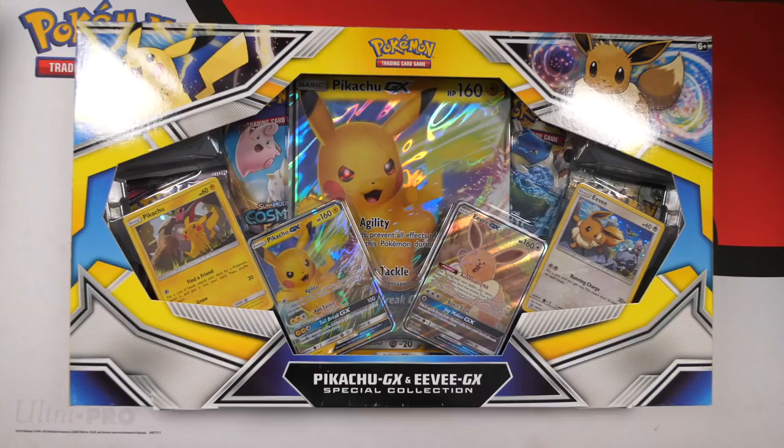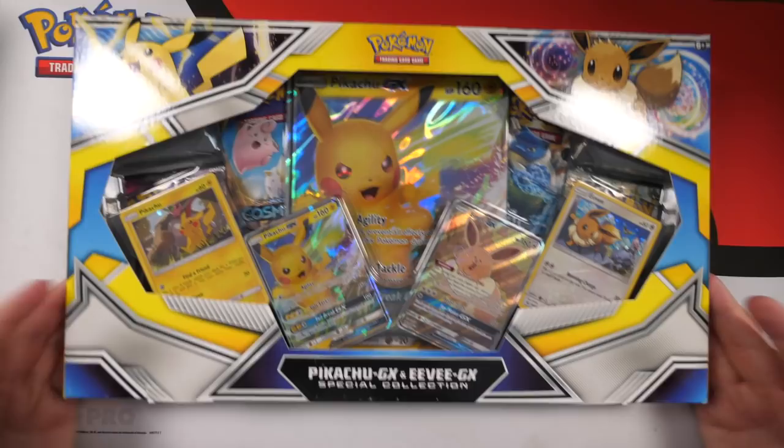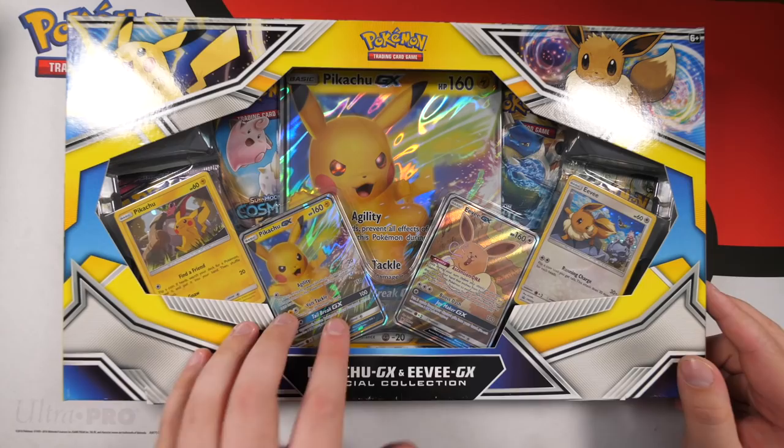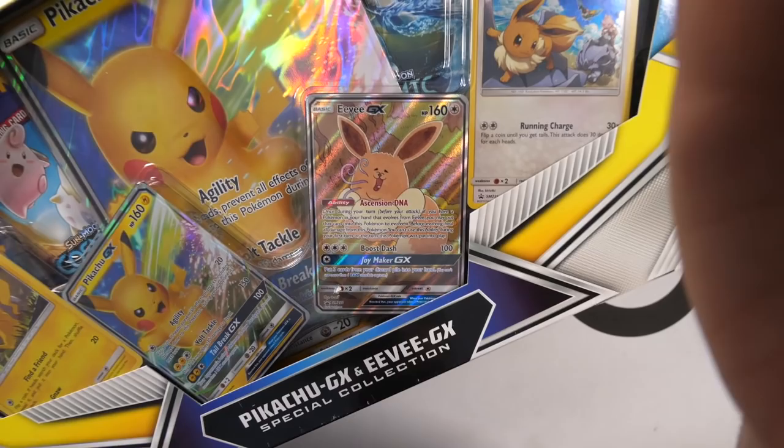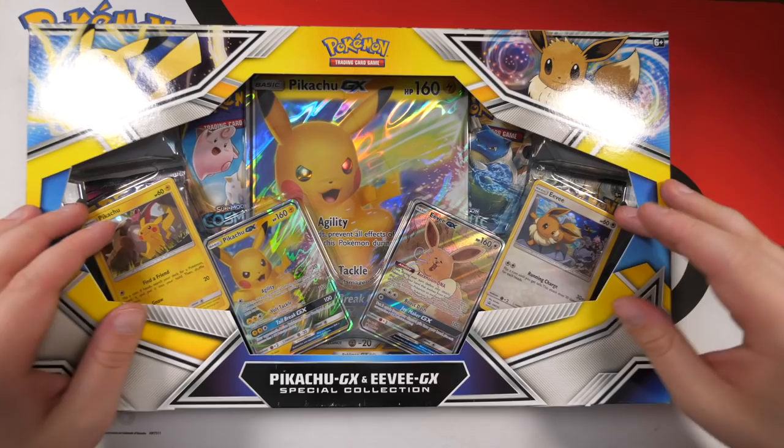Hey, what's up guys, my name is Randolph, welcome back to the channel. Today we are going to be opening this Pikachu and Eevee GX special collection box. It is a special collection box — you get a jumbo Pikachu, a promo Pikachu, the promo Eevee. We're not just going to be opening one of these, we are going to be opening three.